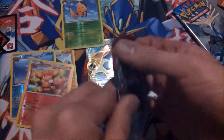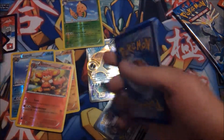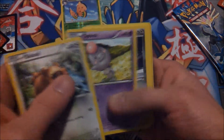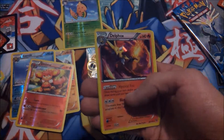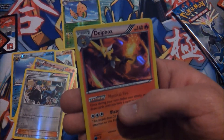Whirlipede and Team Flare Grunt. So I'm quite happy. Bidoof, Spoink, Ponyard, Timber, Finnegan, Cassius — oh wow, that's pretty cool — a Hollow Delphox!